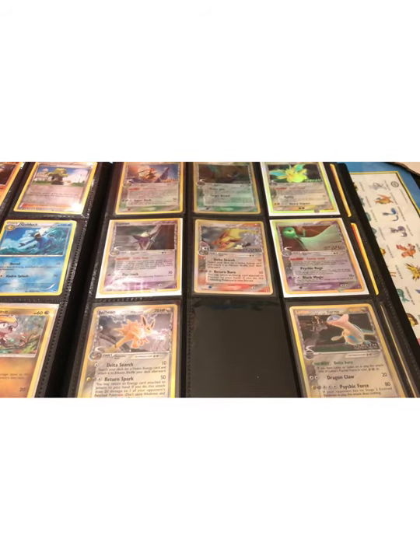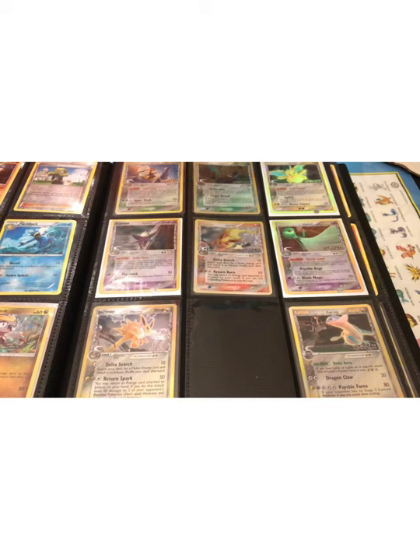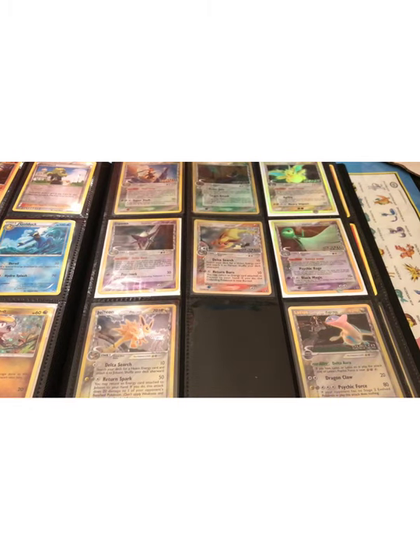Alright, so here it is — the EX Delta Species set. I was able to put together almost a complete set of it in Reverse Holo. There are a few non-holos in it, and there's just a very few cards that are missing completely, but it's almost complete in the Reverse Holo variation.